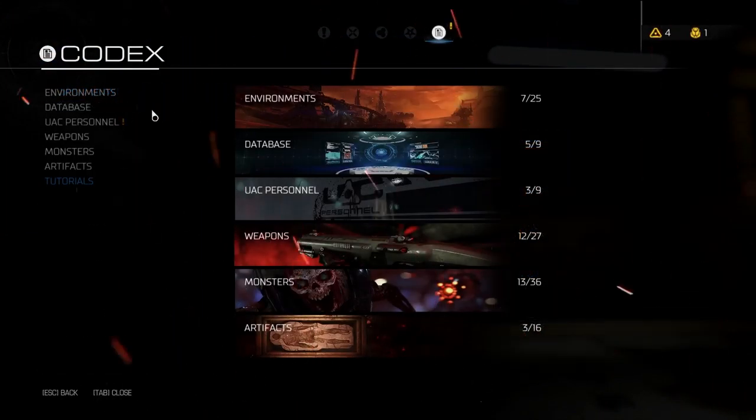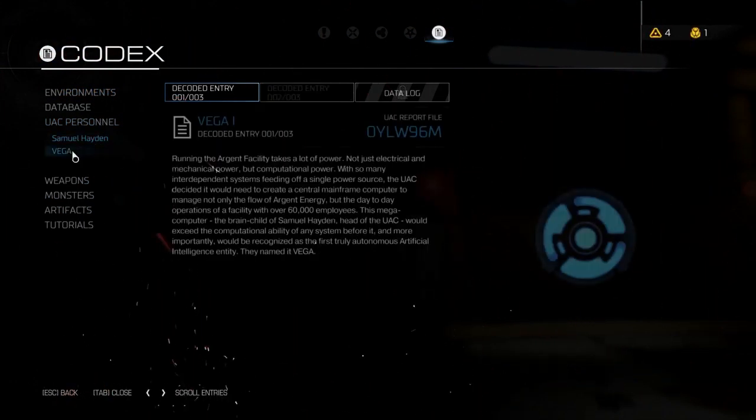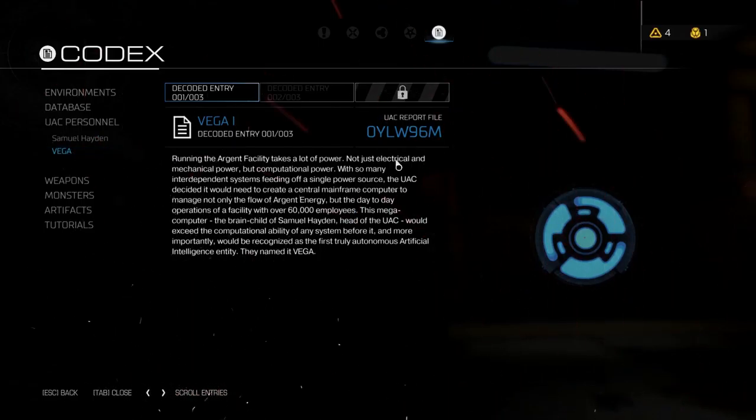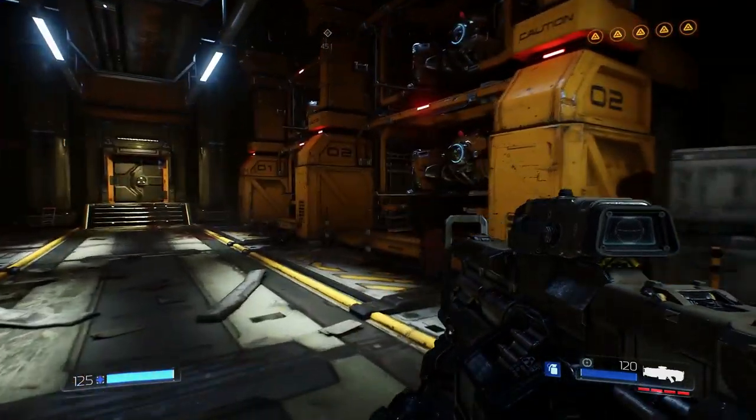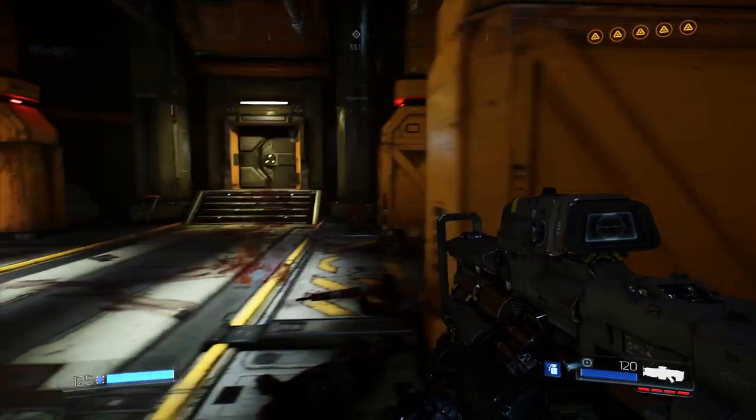UAC personnel. Vega. Running the Argent facilities — I'm just going to switch on. Computational power. It's run by Samuel Hayden. They named it Vega after the graphics card.